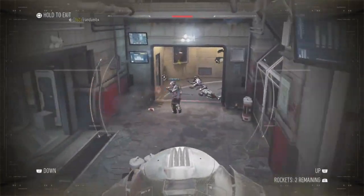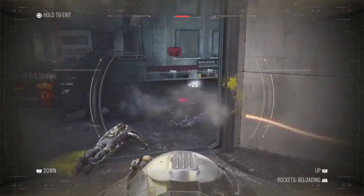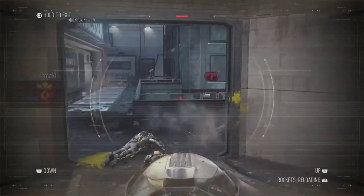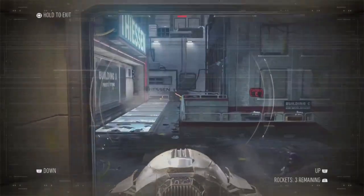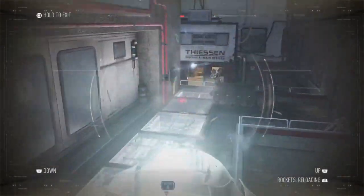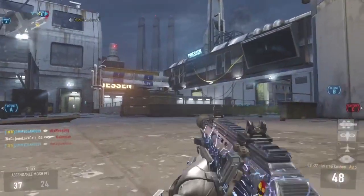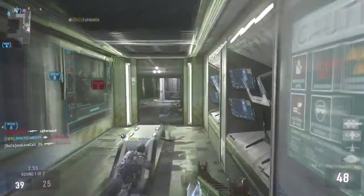You know your boy's about that action. I'm still maintaining the stand in the middle for the most part — that's where the action flows in this map. No matter what, it's a three-lane map: down this left side, down that right side where I camp at, but down the middle — simple and plain, classic Call of Duty map.